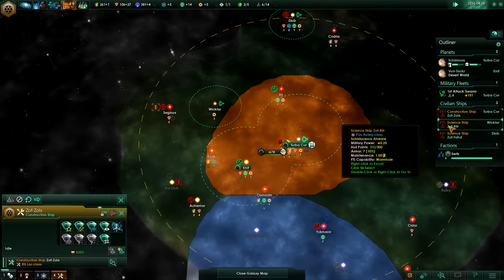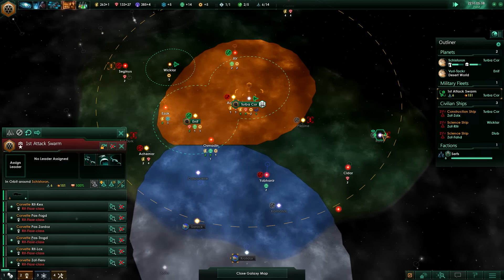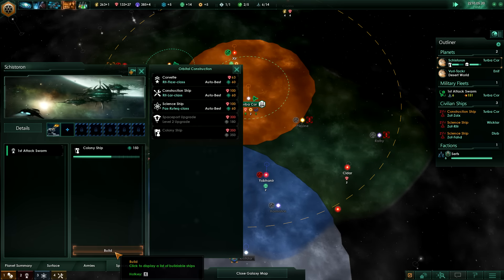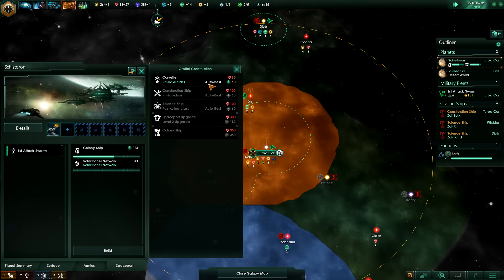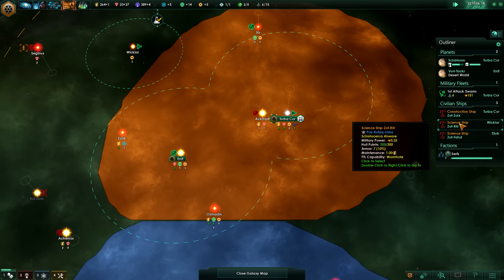My science ships are literally doing nothing at the moment - is there any way that we can get around that? Let me go to my spaceport, and after that colony ship has finished I need to build the solar panel network for starters because that gives us three energy credits per month. Then more corvettes - and that will allow us to clear out some of these systems so that I can survey them with the science ships.